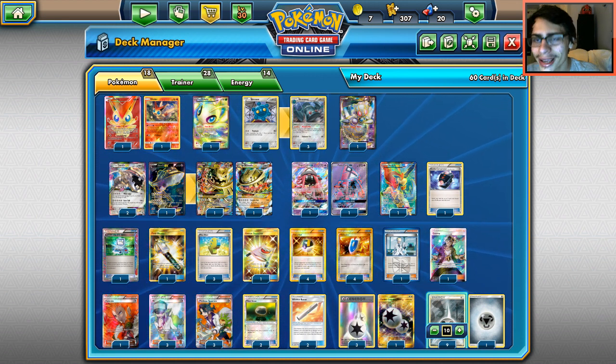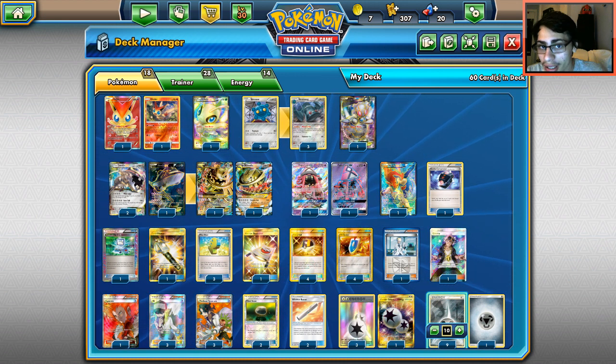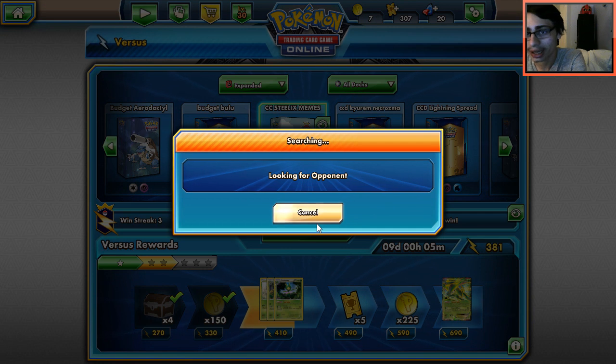That's the Steelix Victini deck for Crazy Combo Deck time. Let's go find some matches on PTCGO and see what memes this deck creates.